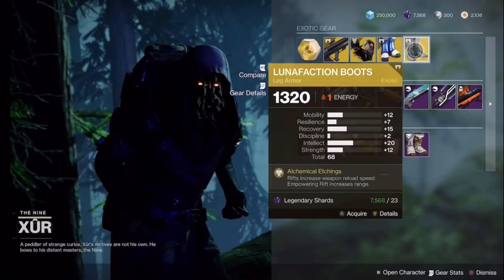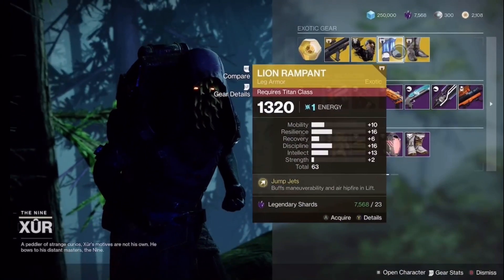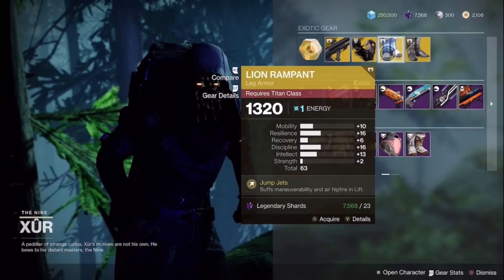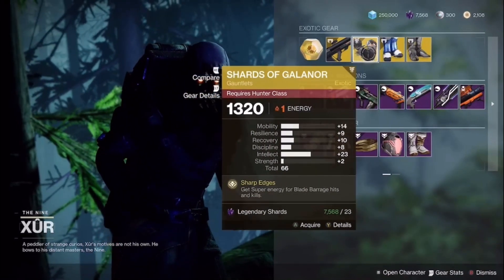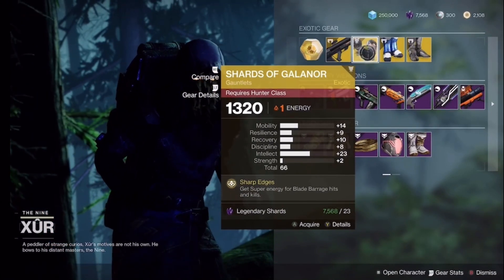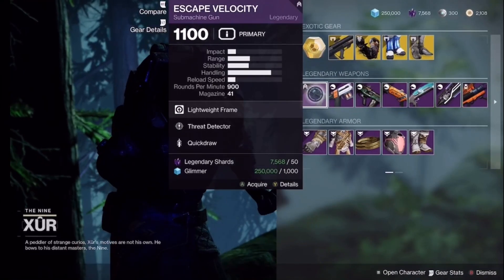Lion Rampant and Luna Faction. Luna Faction's roll is not too bad — for titans this is not too bad either. You have good resilience, okay discipline, decent intellect. Galahorn has 14 mobility, 23 intellect — not too bad.